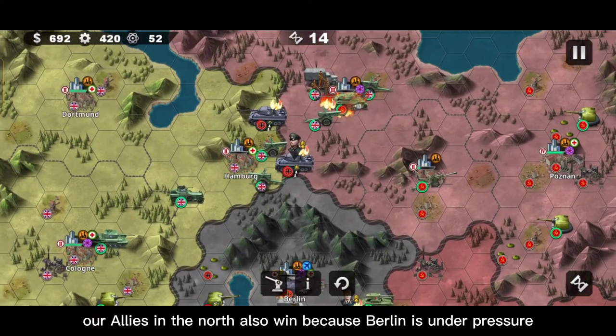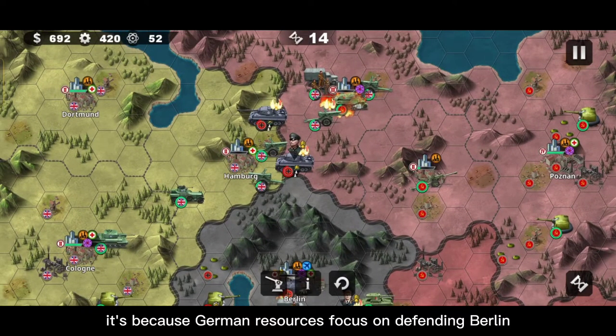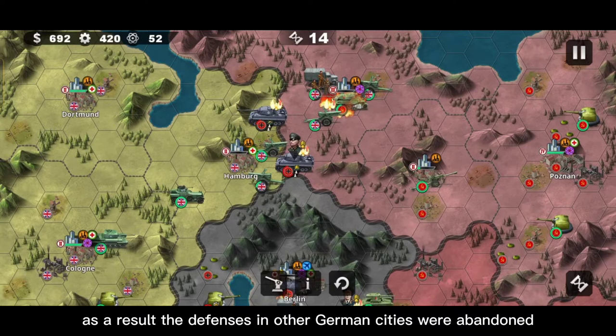Our allies in the north also win because Berlin is under pressure. It's because German resources are focused on defending Berlin. As a result, the defenses in other German cities were abandoned.